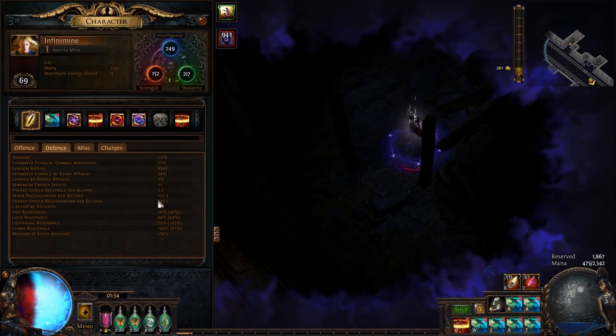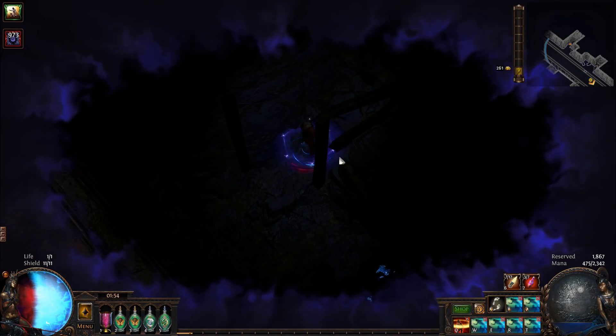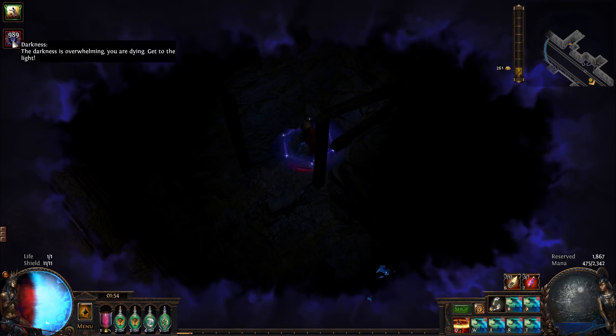What is that? I have 11 energy shield, so I need to do 100 times my energy shield pool in damage. So 100 times 100% — that's 10,000 Darkness stacks. I think.